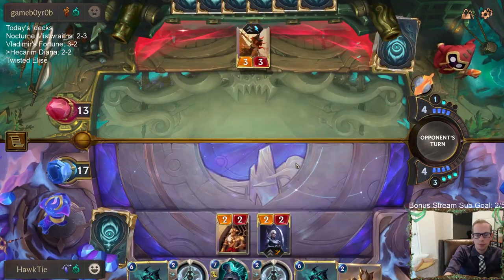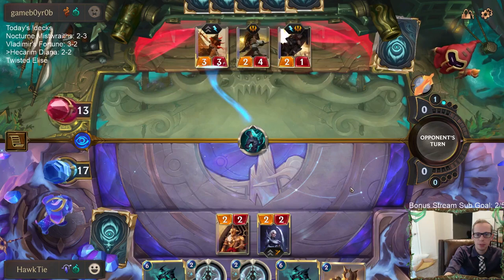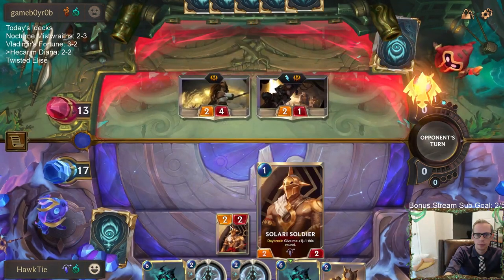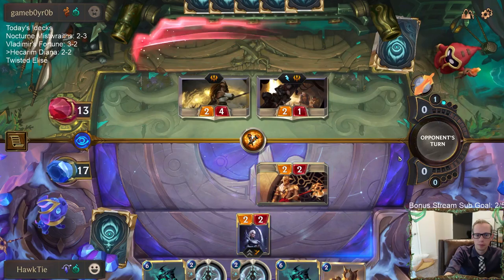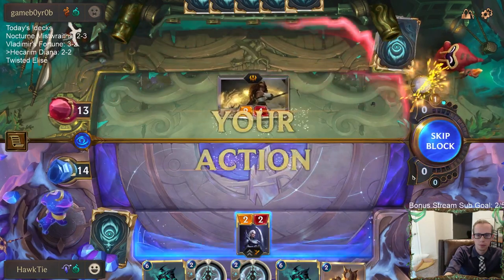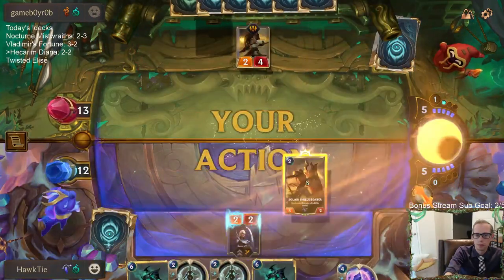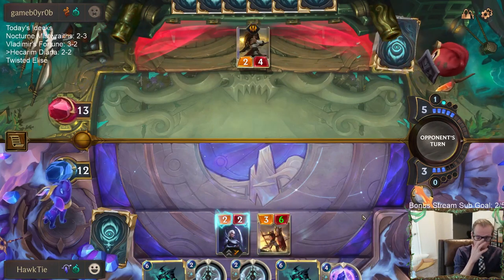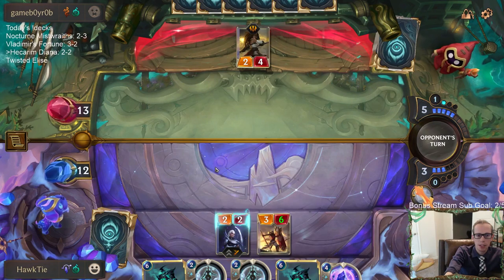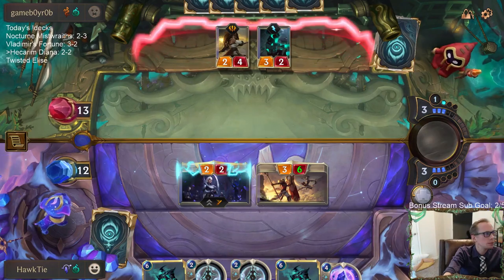I think we're in a racing scenario. Legion Saboteur. I have a Pale Cascade to go along with Diana attacking, which I think should be a safe attack. Yeah, I think this is a safe attack.